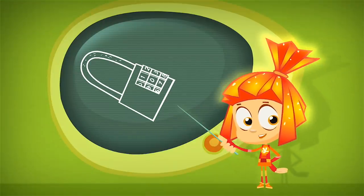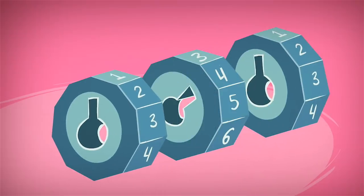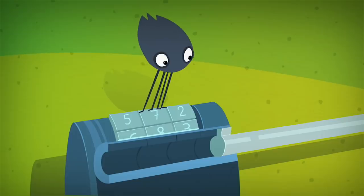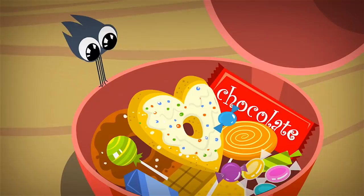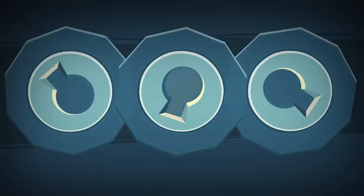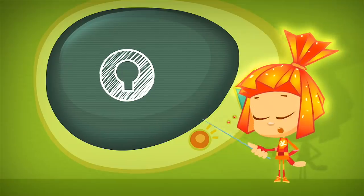A simple code lock is built with a few disks that have numbers on them. In the center of each disk is a hole with a notch. When all of the disks are turned so their notches line up in a straight row, the lock's pin can slide out freely. To get the notches to line up, just turn the disks to the lock's code and the lock will open. It's that simple!